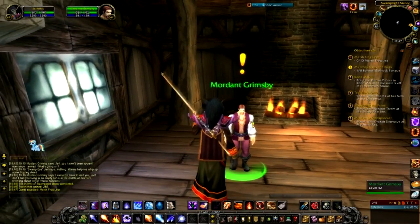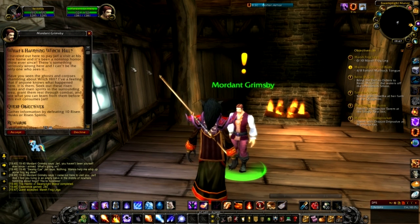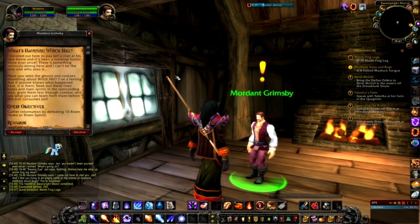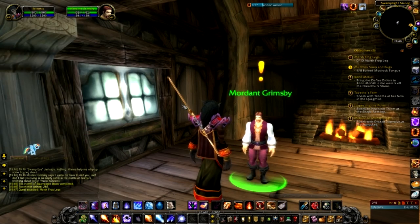Let's have a chat to Mordent Grimsby inside. He says: 'What's haunting Witch Hill? I traveled out here to visit Jarl and it's been a non-stop horror show ever since. There's something seriously wrong and I can't be the only one who sees it. Have you seen the ghosts and corpses shambling about Witch Hill? If anyone knows what happened, it's them. Seek out these Risen Husks and Risen Spirits in the surrounding area and grant them rest through combat.' So we need to defeat 10 Risen Husks or 10 Risen Spirits.